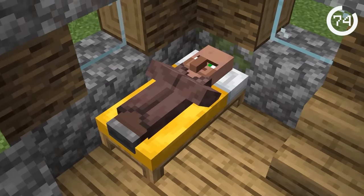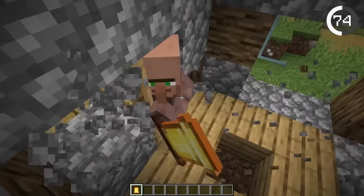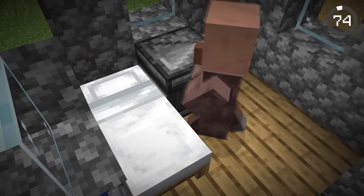Villagers love to sleep at night, but if you ring a bell they'll get back up immediately. To prevent villagers from sleeping, you can make a build with an observer and a bell that will not let the villager sleep, forcing them back to work.